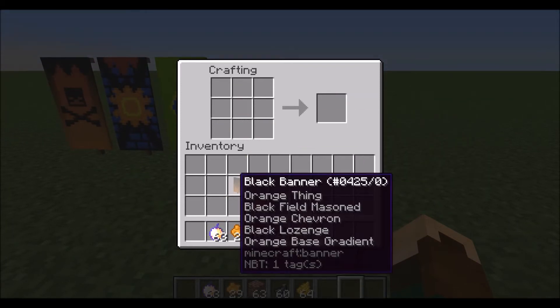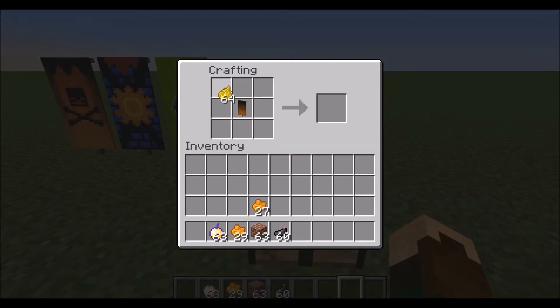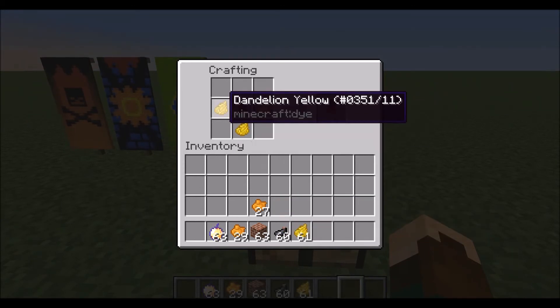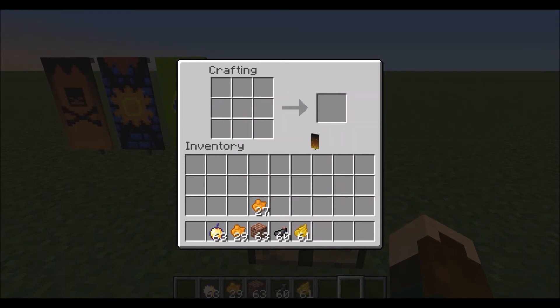Dan stop je hem in het midden met aan de linkerkant, onderkant en rechterkant gele dandelion die. Die pak je eruit.